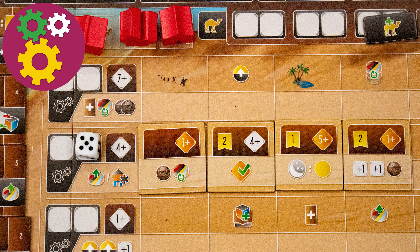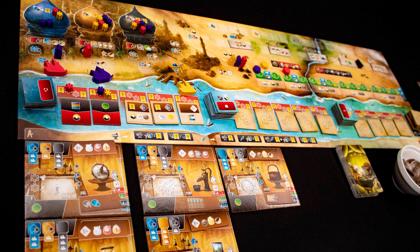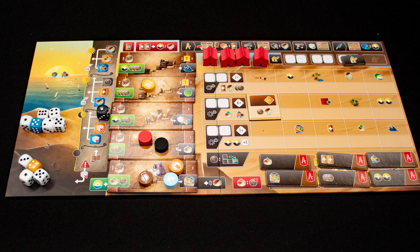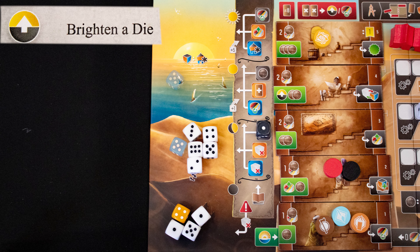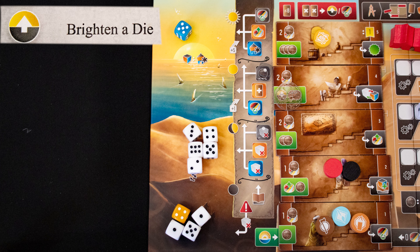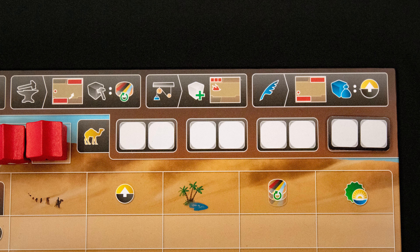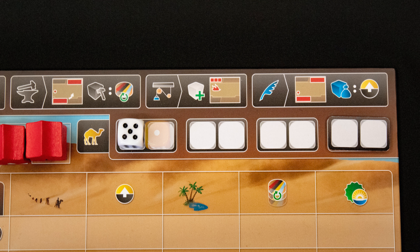Engine building is what Inventors is all about — creating powerful combinations of effects. There is a central board with smaller invention boards placed below them, and each individual player board. This symbol moves a die up one band; dice at the bottom can't be used, while the two top bands get bonuses to their values. Colored dice can also go up the side here, gaining one-off effects as they move up.